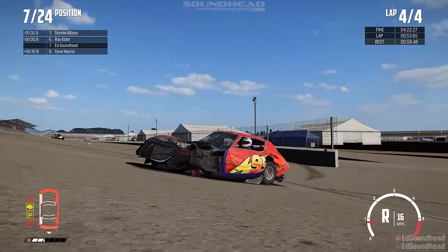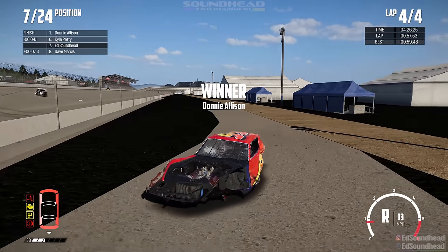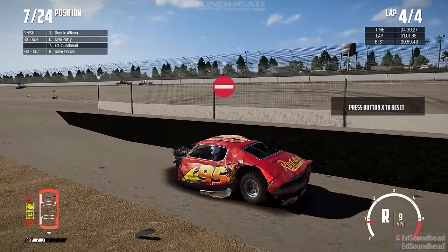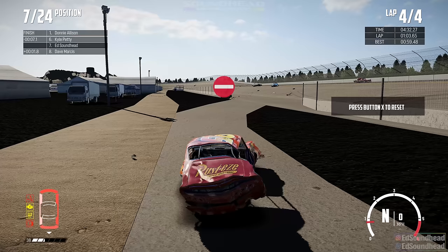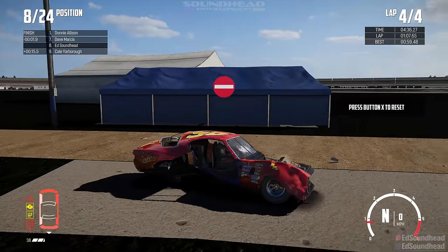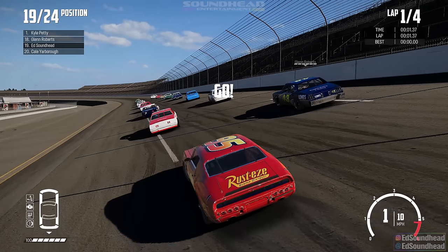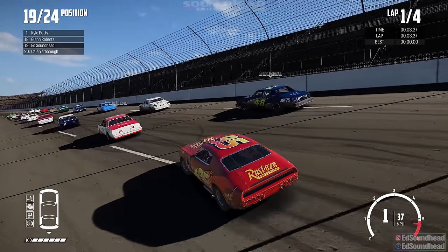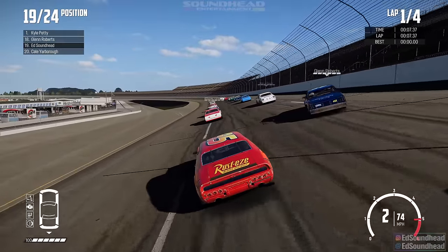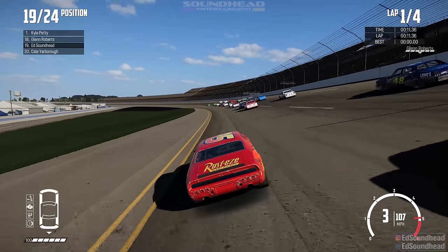We're just gonna go flying backwards down the little embankment here now. We'll just go park it in the garage while I have literally no control over this whatsoever. Finally the brakes work. I guess we just get to sit here and think about what just happened to us. Alright, attempt — I don't even know what number it is anymore, I don't really care. This is getting kind of ridiculous at this point, that it's taken us this long to try and get a win here at Talladega.